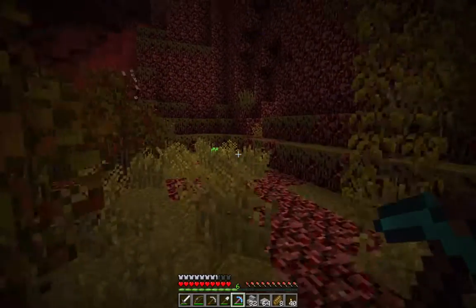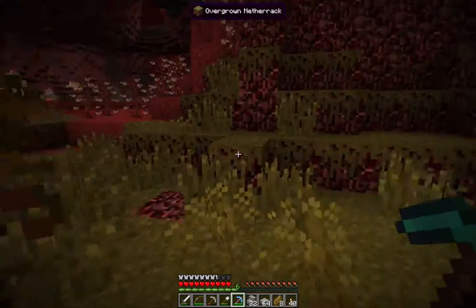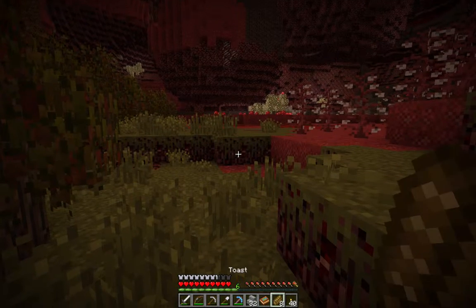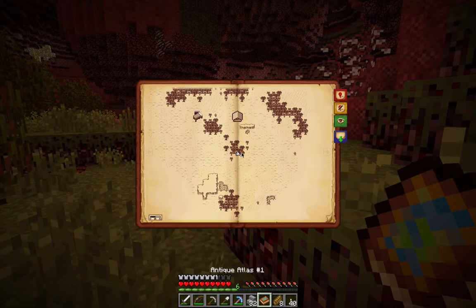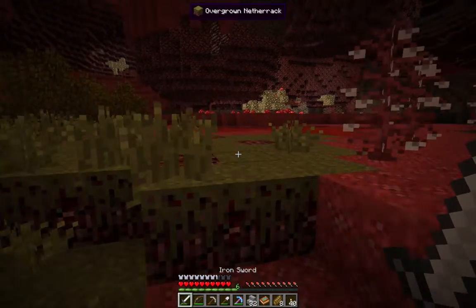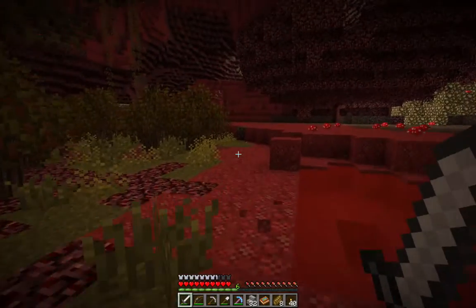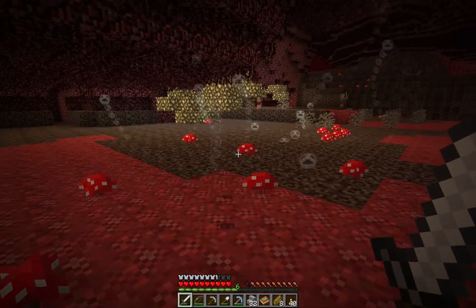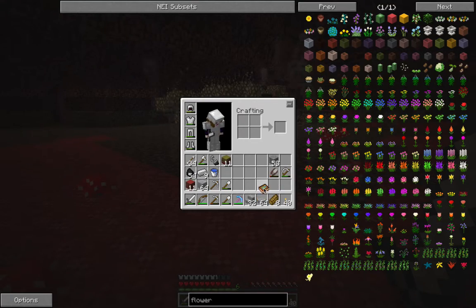Now the other thing I need is quartz, and I have my antique atlas with me — the one with the nether stuff in. There we are, over here. Gosh, look at this — rivers of blood! I didn't realise it was so good over here. And this is where we come to this wretched area.